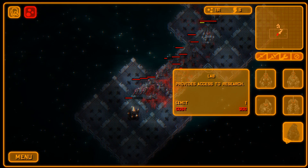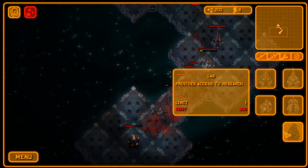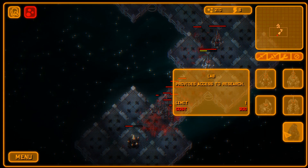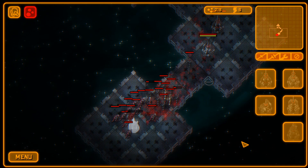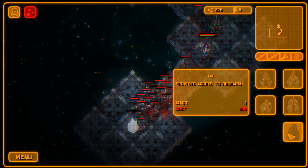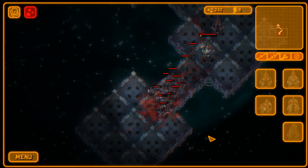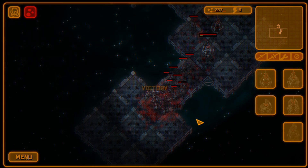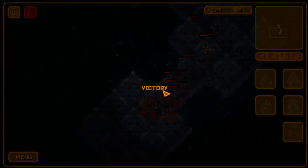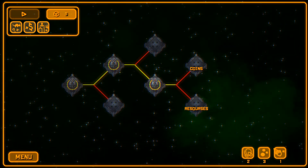Now we want to build a lab. Enemies are getting stronger — hold off, soldiers! Yeah, we already won — no time to build the lab. Next time we need to play a bit more carefully, or maybe we'll start with more resources. We did pick the resource path, so we'll check what we start with next time.